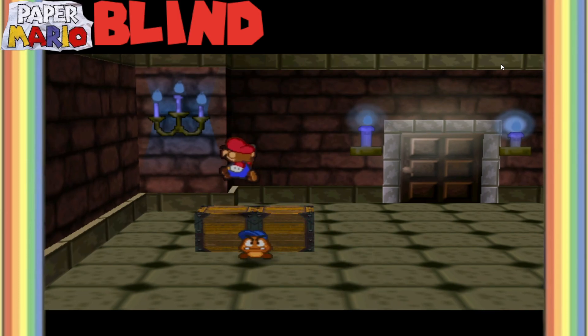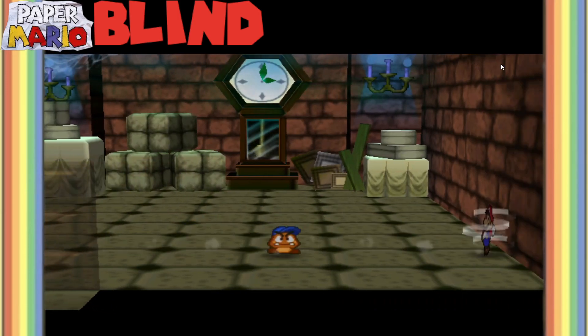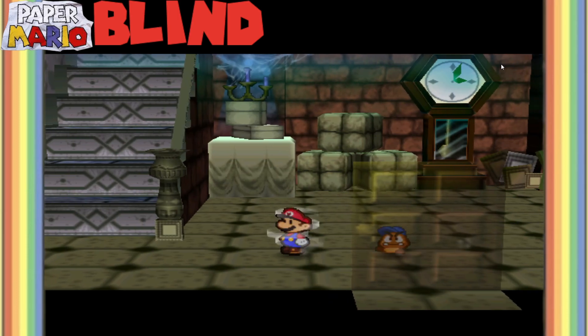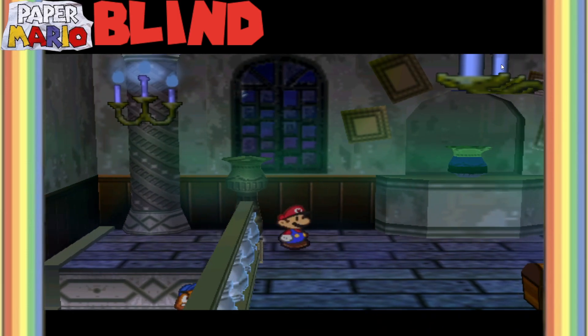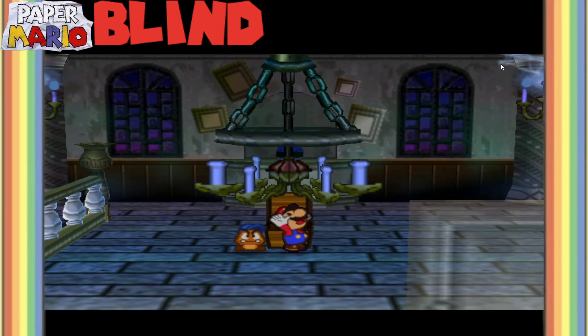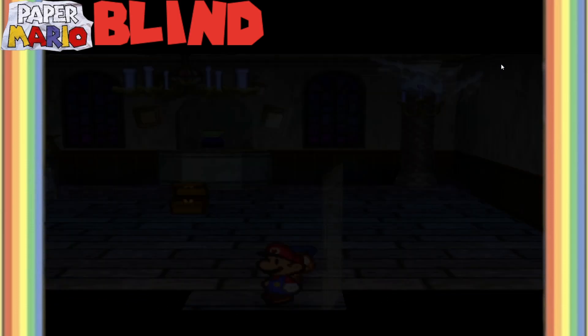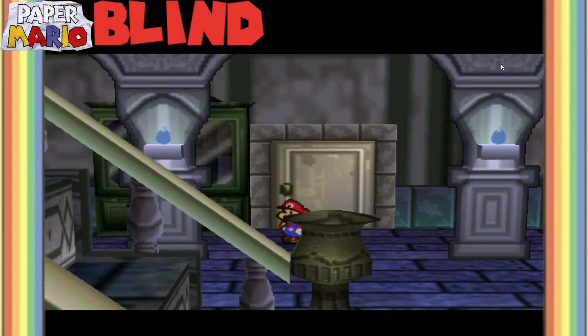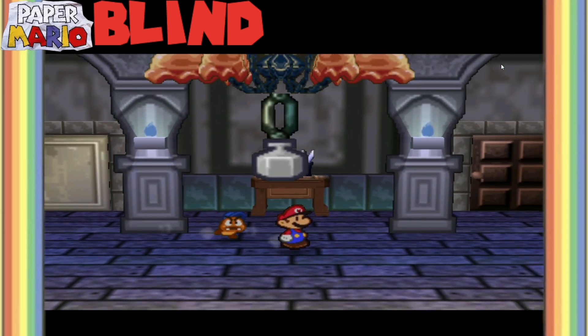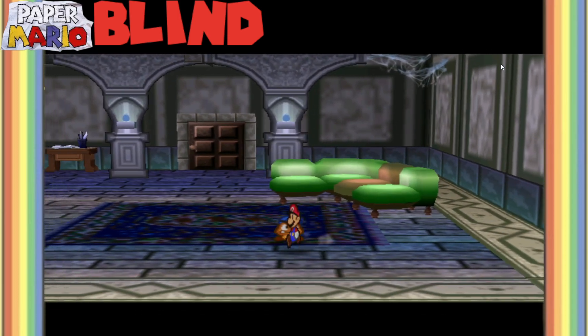Oh, we already broke these things, right? Now we got some good items from that. And of course, now I'll proceed to probably break everything inside. That also reminds me - there's still one place in Dry Dry Outpost that uses the ground pound. Now I'm going to assume you'll probably get another one of those star pieces there.